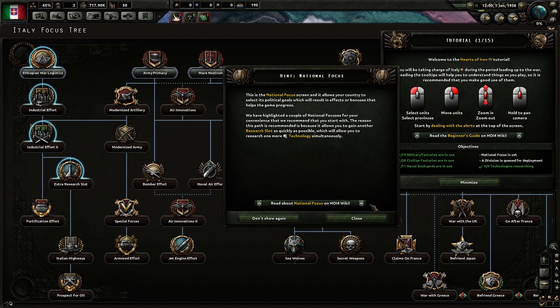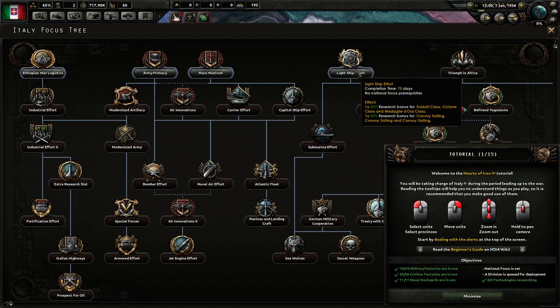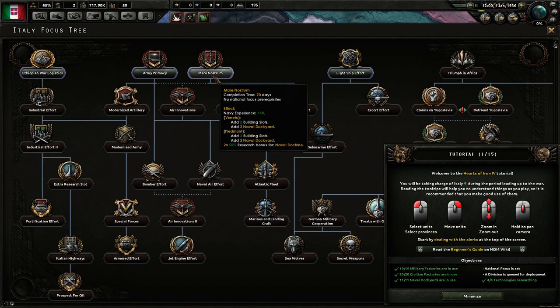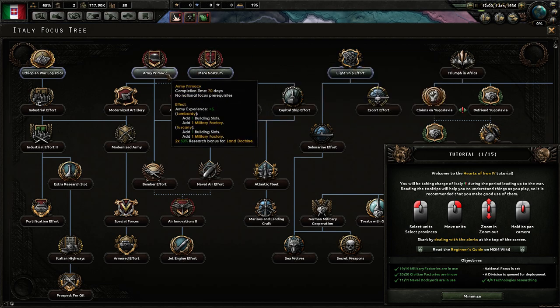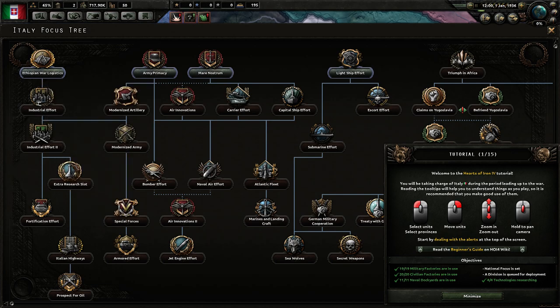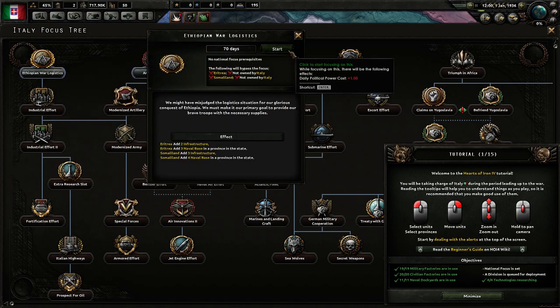These four focuses were highlighted, and I do agree — an extra research slot is really good. We'd get to five research slots, which is the maximum in the game. Other options at the moment are Light Ship Effort, focusing on the navy; Marinai Nordstrom, focusing on navy doctrine and giving free dockyards; Army Supremacy, giving military factories, army experience, and land doctrine modifiers; and Ethiopian War Logistics, which leads to an extra research slot and provides naval bases and infrastructure in our Ethiopian theatre. I'll go with Ethiopian War Logistics first, and we've followed another piece of the objectives.